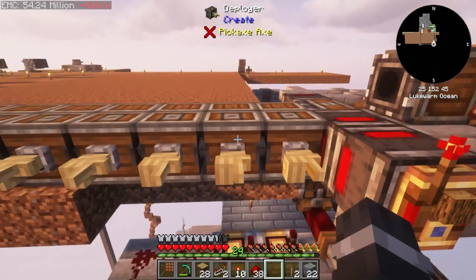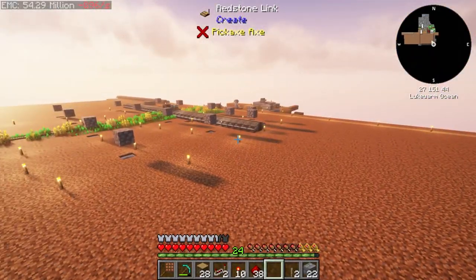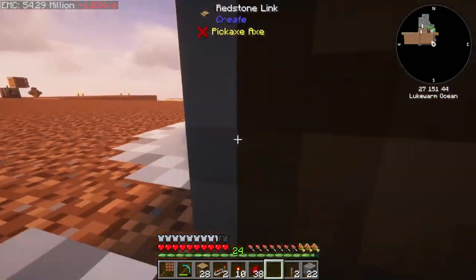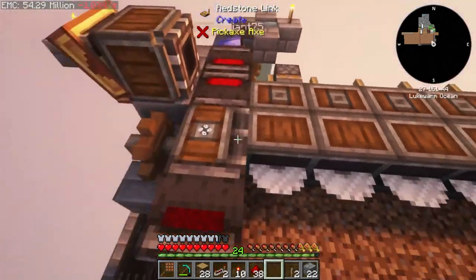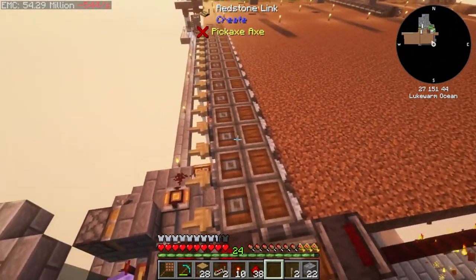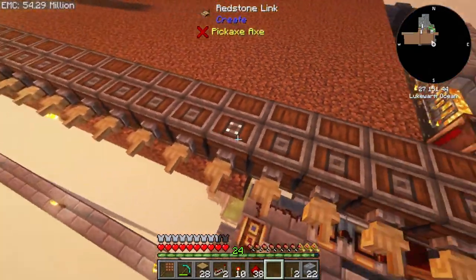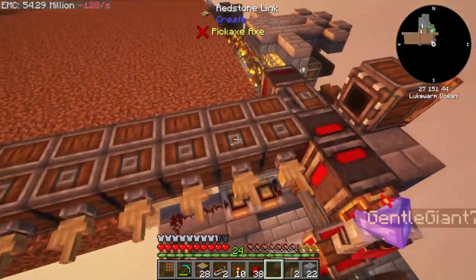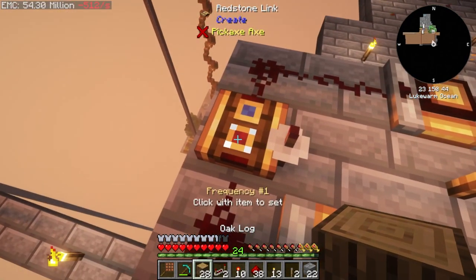This is our tree farm — it's essentially the same as our crop farm but with more components. We have the mechanical bearing to spin and rotate our harvester. Instead of harvesters we're using saws, and we have the deployers at the back to replant our saplings. This is the circuit to rotate our contraption.